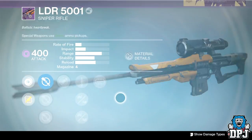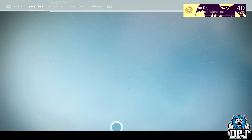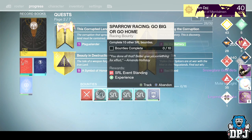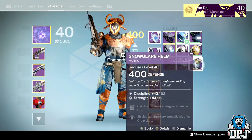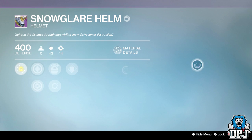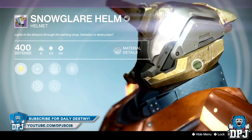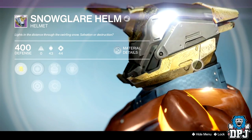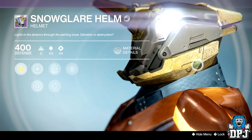Still no damn Icebreaker. Better luck next week, game. Let's open these. I've got the Snow Glare Helm — which looks like he's got a dick on his head — what the f*ck? And we also got the Snow Glare Gauntlets — really? What the f*ck, why would Bungie put a dick on a Titan's head? That is all sorts of different role playing there. The texture of it though is amazing — I actually love that — I just don't know if I could be running around with a dick on my head.